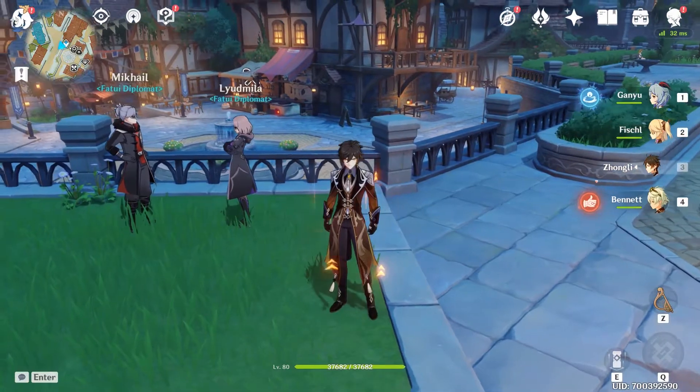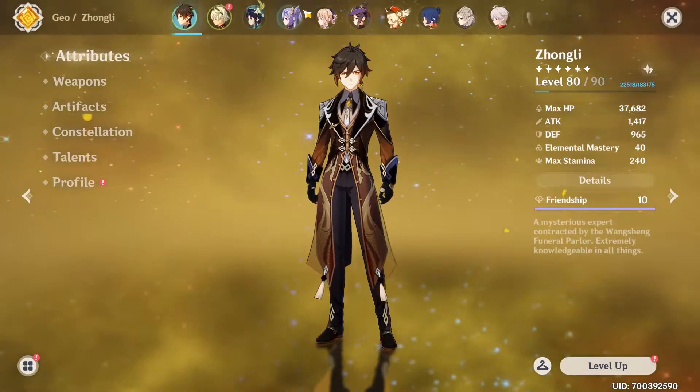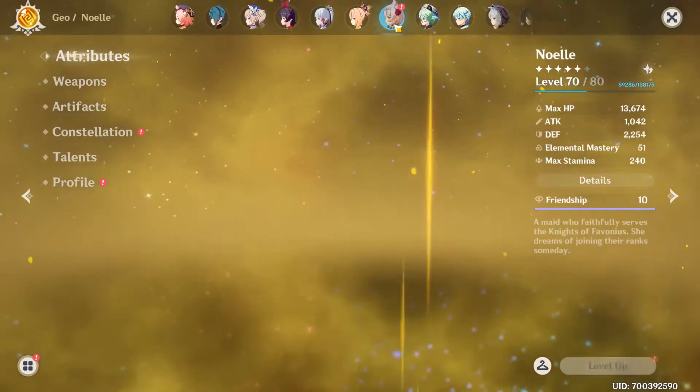And it leaves 19,000 gems to do something else with, whether we go for C1 Hu Tao, the Staff of Homa, or if we decide to just save them for the next banner. Lots of options.